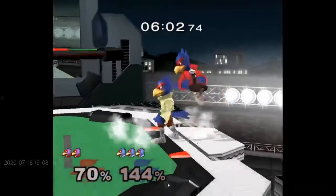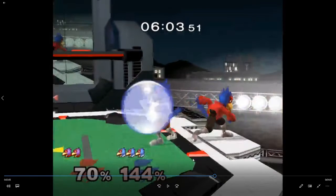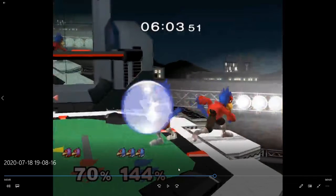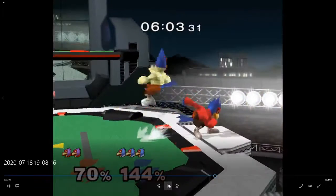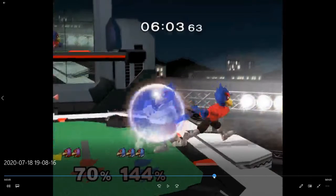Down near his shield — that's good. Maybe you could have wavedash shined because there's a lot of lag on that. Yeah, that's rough. Maybe back air is the answer here because it'll knock him off — he's at a high percent. I think back air is probably the answer here since he's probably holding away.